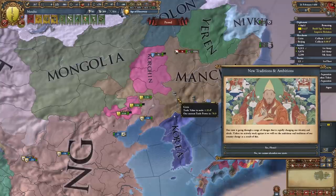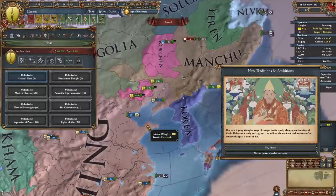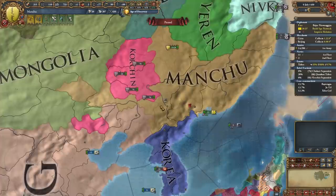So there's the speedrun — thank you very much for watching, this is Corbett signing off — nah, I'm just kidding. In this case, I'm actually not going to want to take the Manchu ideas, because the Jurchen ideas give us 10% morale of armies and 15% national manpower modifier, which is much more important for the early game. So that's a no from me.